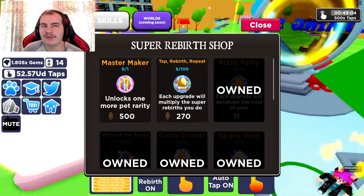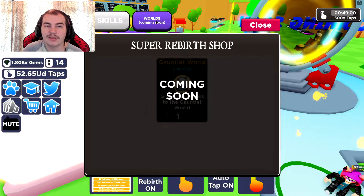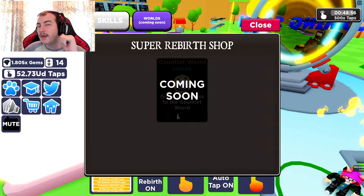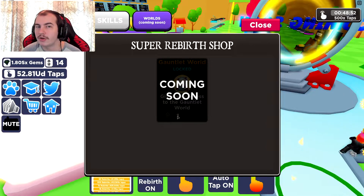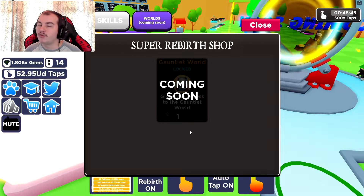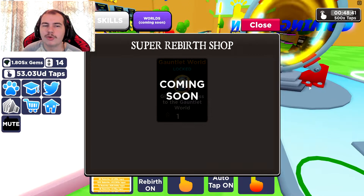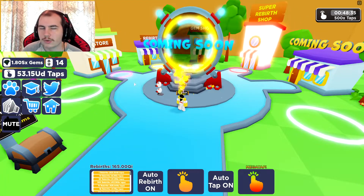The reason why we know what probably this is is because there is a worlds thing up here, and if we click it, it actually tells us. Right now it says one Super Rebirth token, so maybe for the first world it only costs one Super Rebirth, or maybe it's going to cost more. I would probably assume it's going to cost at least 500 to 1,000, but because it's the first world, maybe I'm just overpricing it. But we can probably assume that's where it is — you can see the portal right here, it says coming soon. We'll probably assume it's the Gauntlet World.